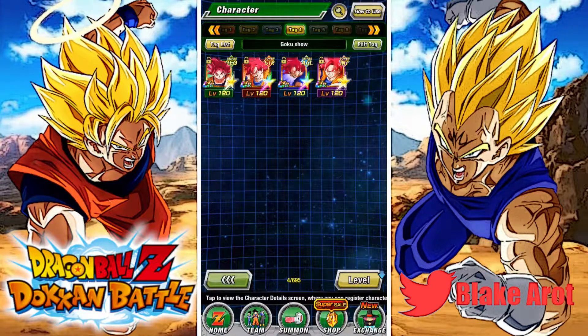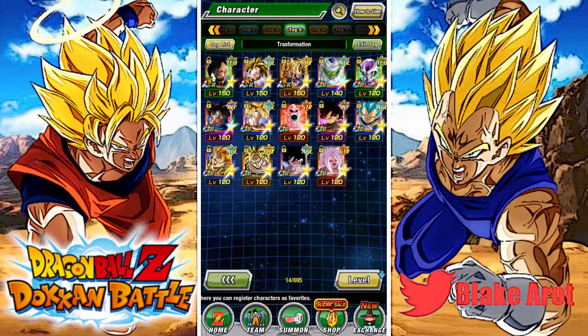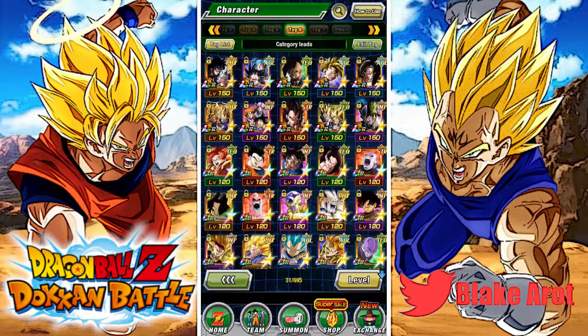This is just something that I made for a video recently. Whatever. This is transformation units. The funny thing is, I don't even think I still have enough to make a full team for each. Like, I know I have enough for Super, but for Extreme you need six. So there's one, two, three, four, five — I have five. I need to get one more transformation unit for Extreme to make a full team. Oh, this is just category leads — so these are all my category leads. And then the last one is 120 leads. Do I need one more Vegito Blue to rainbow him too? No, I need two more.